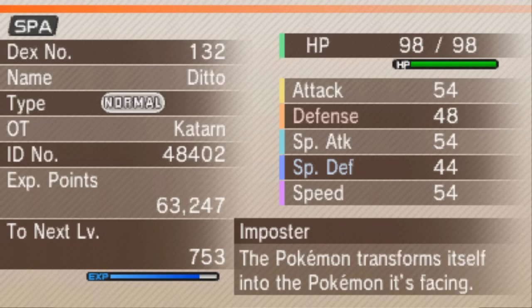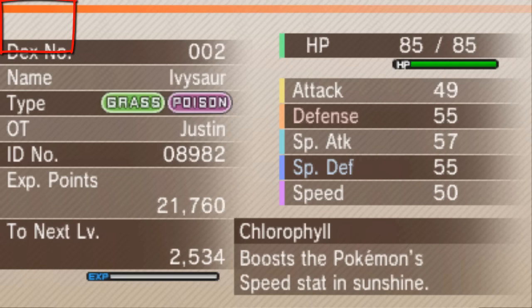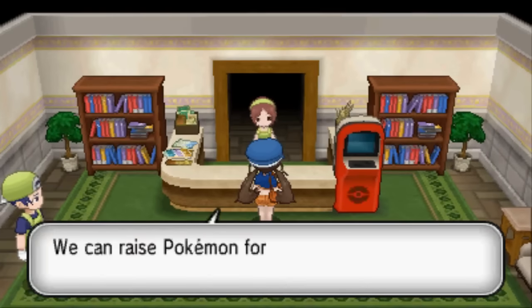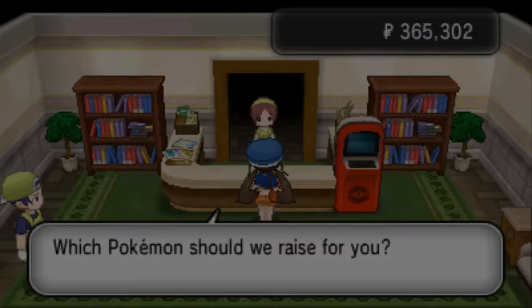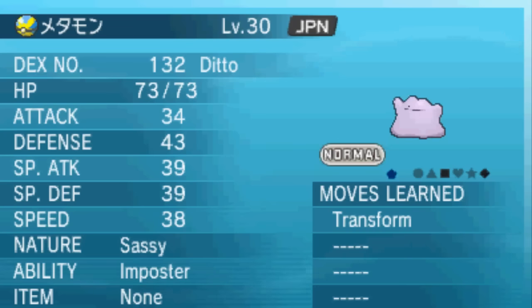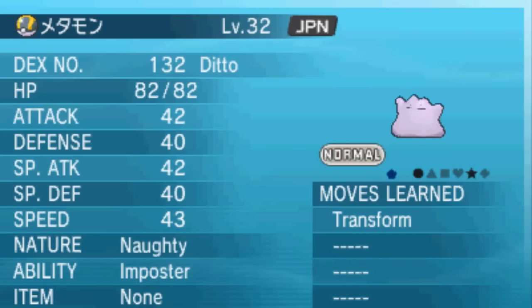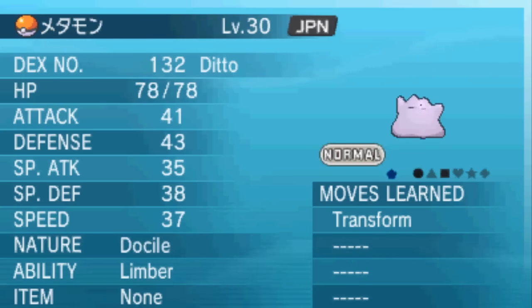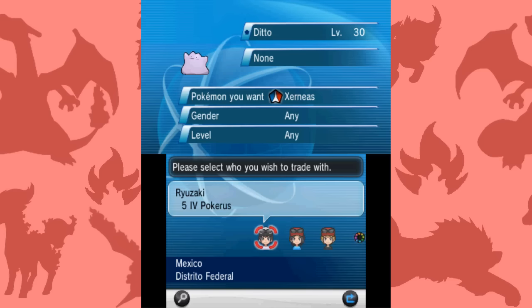How can you tell it's from a different country? If you view its status screen, it will have a little abbreviation visible right here that tells you where it's from. If it doesn't have that abbreviation, it means it was caught in the same region your game is from. So just pop two Pokémon of different national origin in the daycare and start breeding for shinies. You don't need to worry about what country your foreign Pokémon is from, and it still works regardless of what items the Pokémon are holding, or whether they have foreign characters in their name. The GTS is one way to get a foreign Pokémon, but I've found tons on Wondertrade, so they're pretty easy to come by.